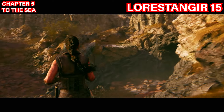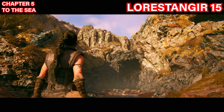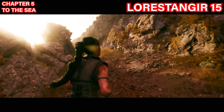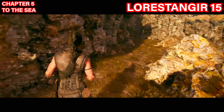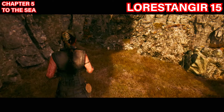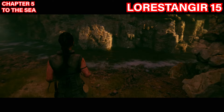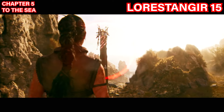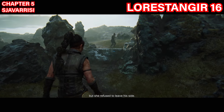The fifteenth Lorestangir is located above a waterfall in chapter five at the 'To the Sea' checkpoint. After passing the waterfall where the face is, follow the main path and take a right. Follow through this path until you reach the actual waterfall, then look into the stream and follow it to the cliff. Focus there to collect your symbol.